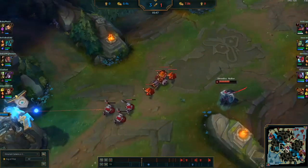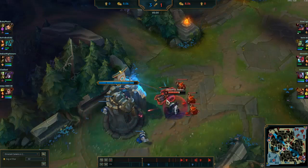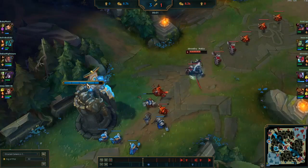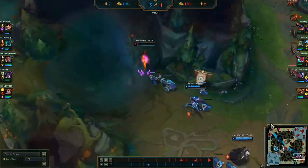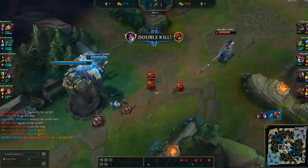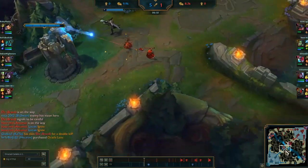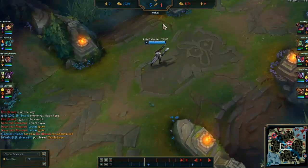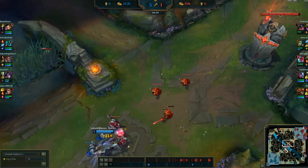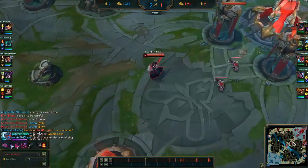I see he's backed so I'm going to shove my minion wave in so he loses the XP and gold. I try for a plate — these bars on the turret represent turret plates, five of them, each harder to break than the last. When you destroy a plate you get gold. The plates fall off at 14 minutes, so right now around six and a half minutes you want to get as many as you can before that because they give you a significant gold lead.